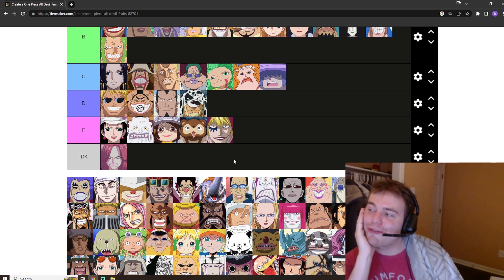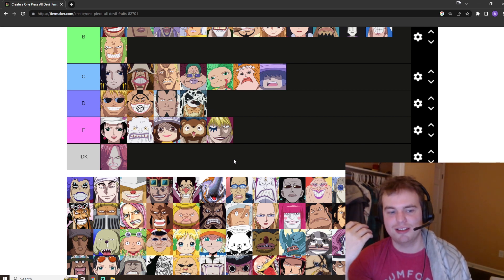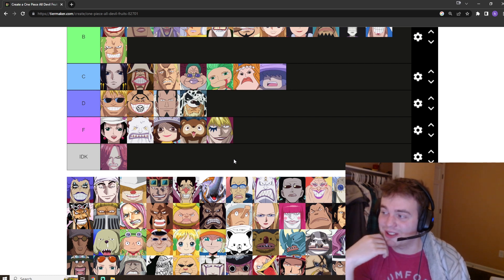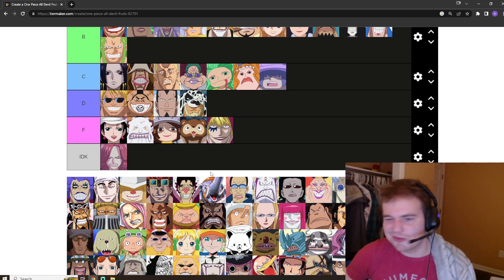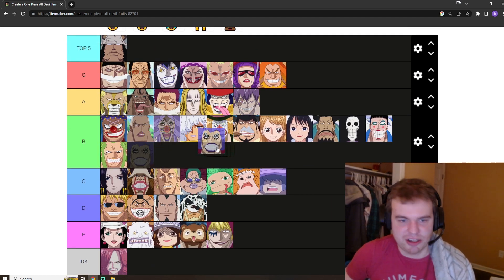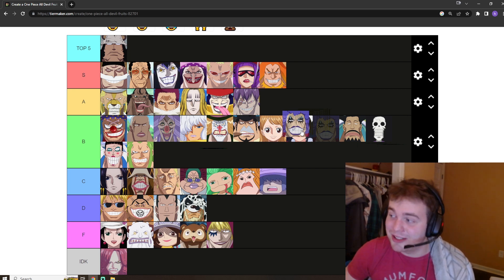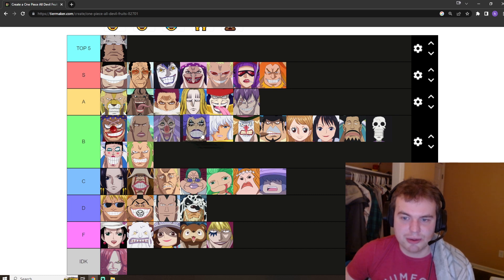Ivankov has the hormone fruit. If this fruit existed in the real world it would allow for a lot less prejudice, which I think would be really good. Offensive capability is pretty low. I'm just going to put it in B tier — it has a very unique and good use to it. Let's put it pretty high in B tier.